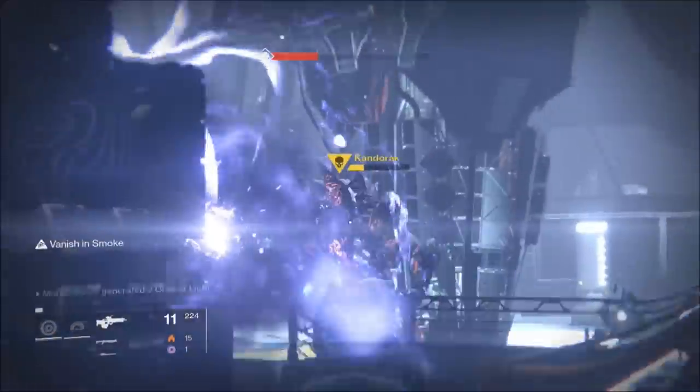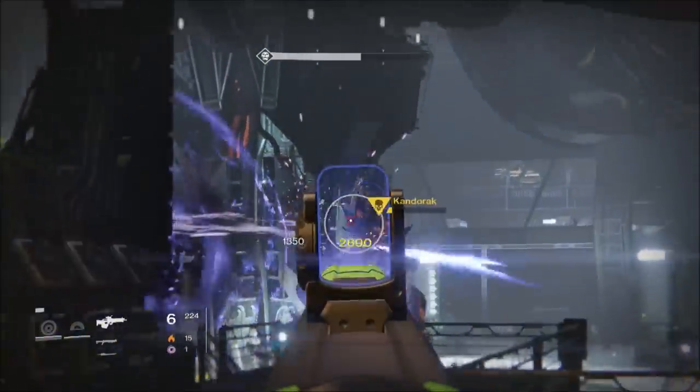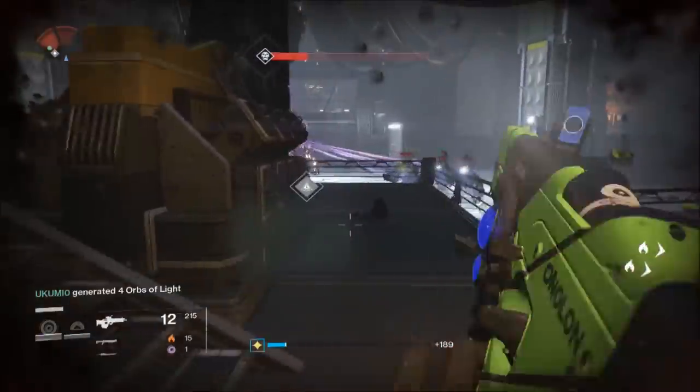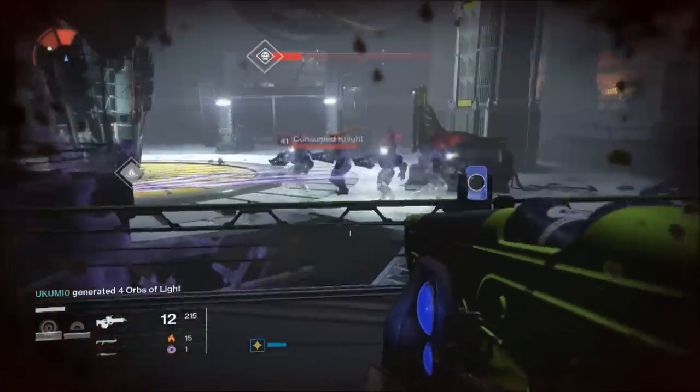Now this is the boss, Kanderak. He's not too difficult to bring down. When he falls, he'll drop a very important item — the curious transceiver. Pick it up and you're ready for the next quest step.